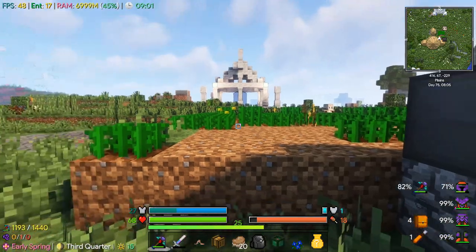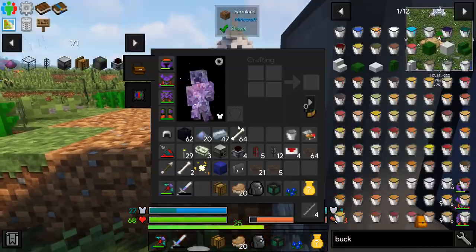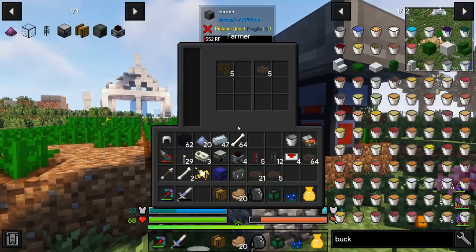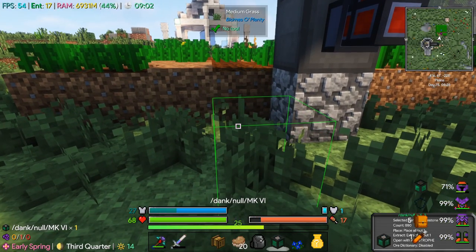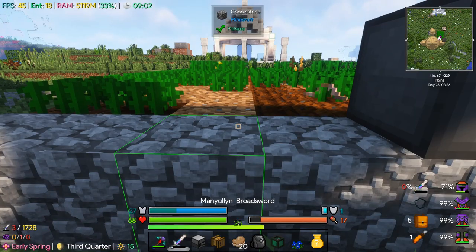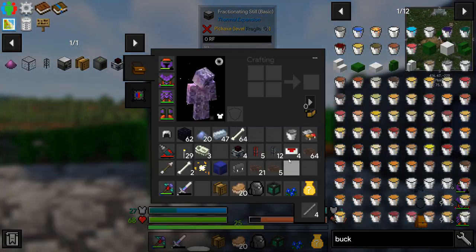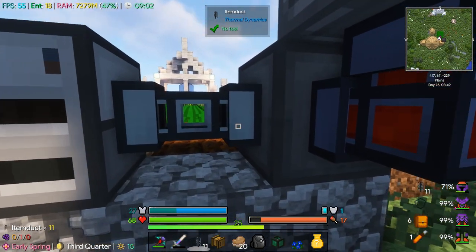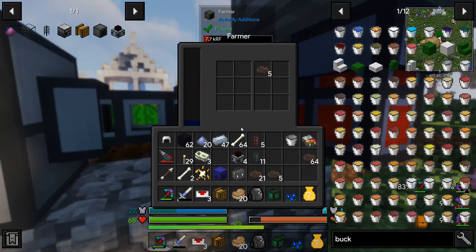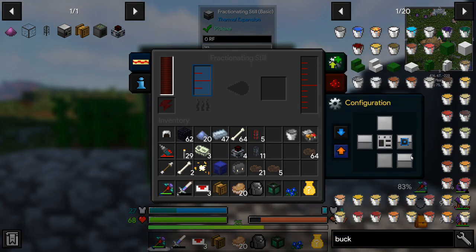We can put this worm down - it's going to help stuff grow a little bit faster. So canola needs to come out of this guy and go from him into a fractioning still. We'll put this here because we may want to deal with these seeds - at some point these are going to become a problem. We can do the item duct thing, and we just need a servo to send the item. Redstone ignored. This is the wrong thing - squeezer first.